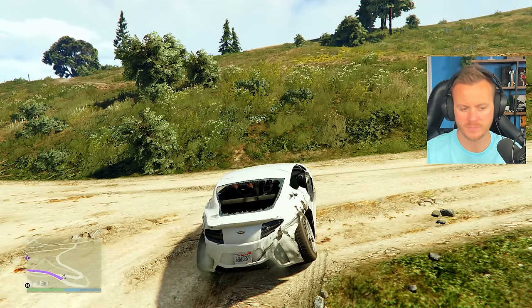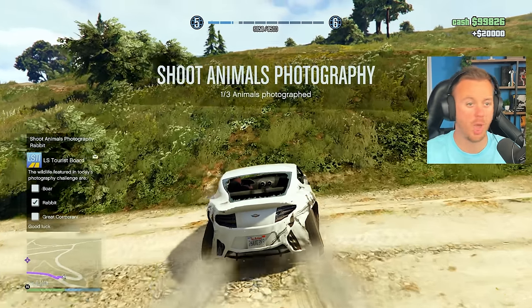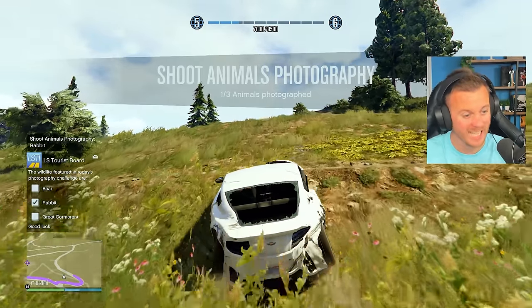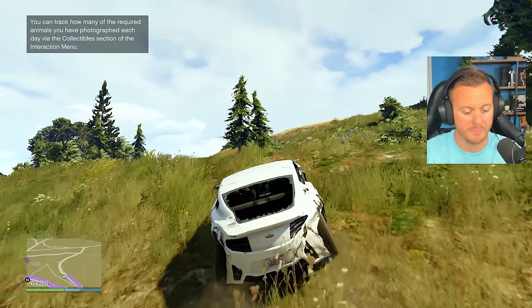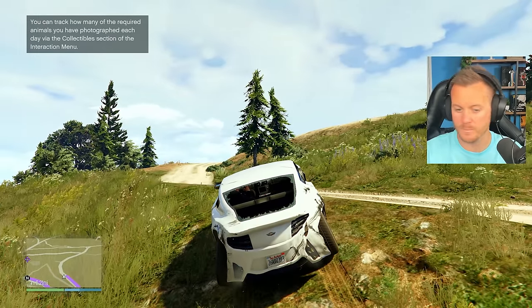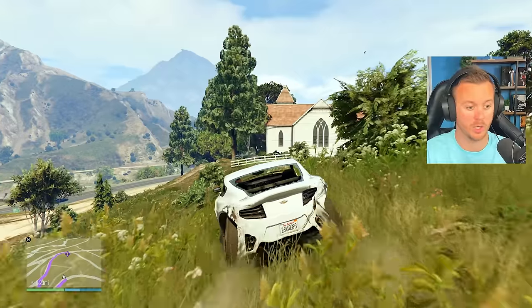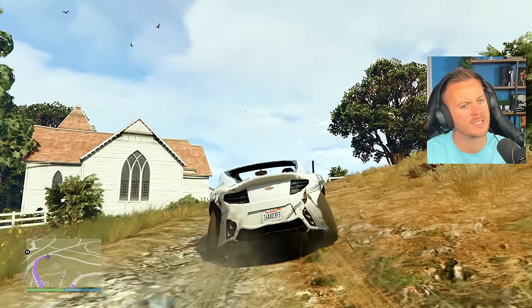There we go — that's a rabbit. Send it to the tourist board. 20k. Okay, so great cormorant — what the hell is a cormorant? It's a big eagle-looking duck is what it looks like.